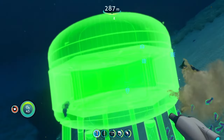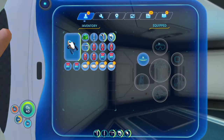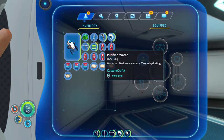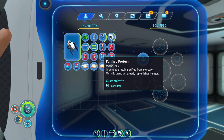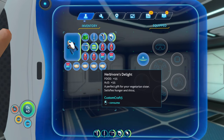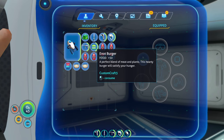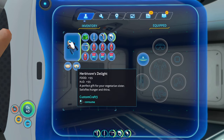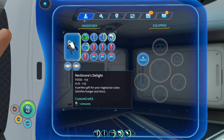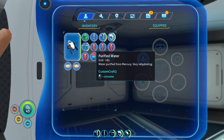Now let's look at the new food items. Purified water gives 85 water — one fills you up completely. Purified protein gives 85 food — one is enough to be full. Herbivore's Delight gives 55 food and 55 water, so two of those fill you all the way up. The Enot Burger gives 50 food. All these food items are pretty strong.